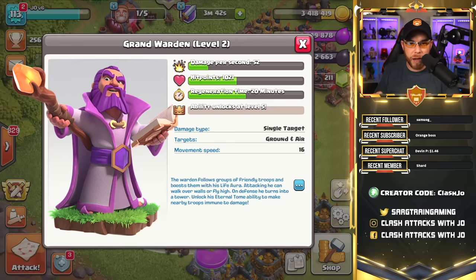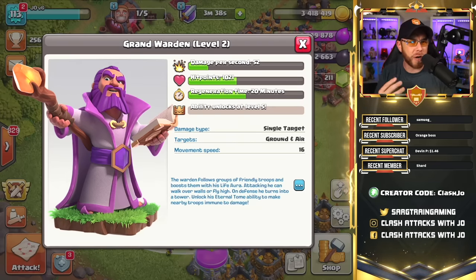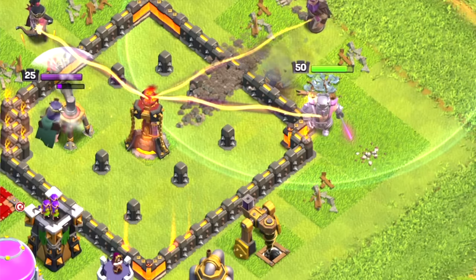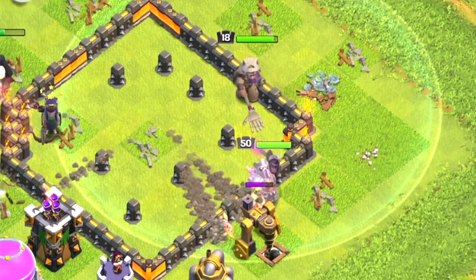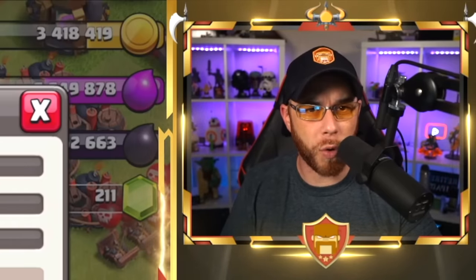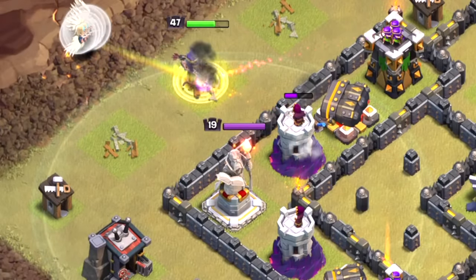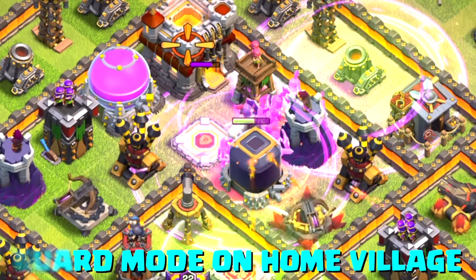We can see that an ability unlocks at level five, meaning one of his abilities is not currently active. The bottom paragraph talks about his characteristics: he likes to follow friendly troops and boost them with his Life Aura ability. On attacking, he can walk over or fly over walls regardless of his current mode. On defense, he turns into a tower unless you have him in guard mode, in which case he's not available on the base.